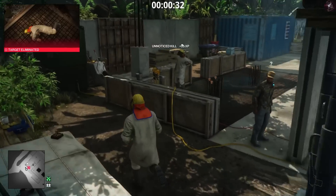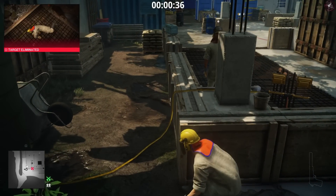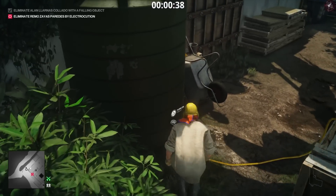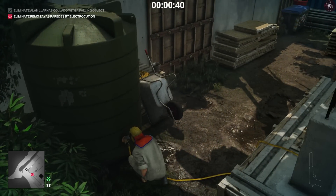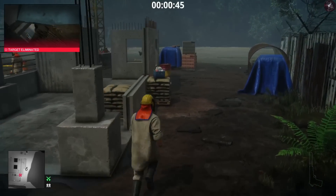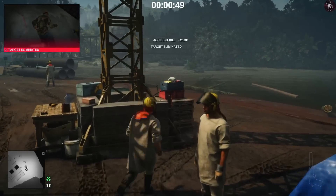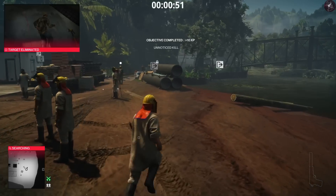This guard should be getting distracted now by that socket. Just watch out for this enforcer right here — he will turn his back. I'm going to turn on this faucet here, and once we do that it's going to electrocute our second target. Level one is fairly straightforward — as long as you do it in that sequence there should be no problem.